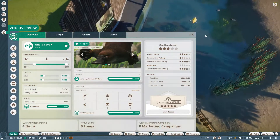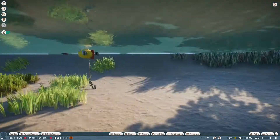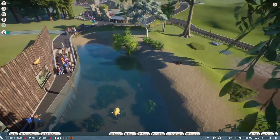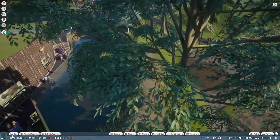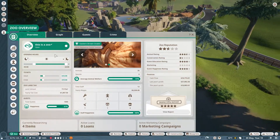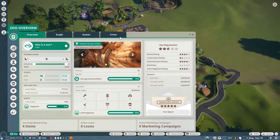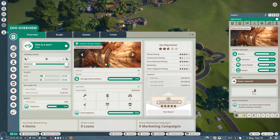I just wanted to mention that the guests are really, really happy with the platypus. We made the habitat last video and it's already become the most popular habitat species. We've also got the eastern brown snake as the exhibit species just over here.